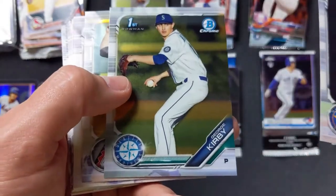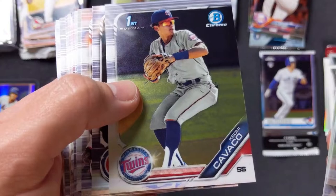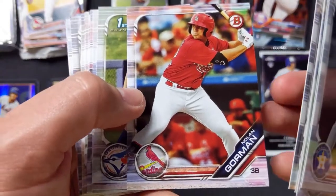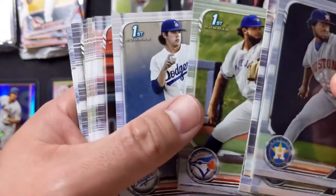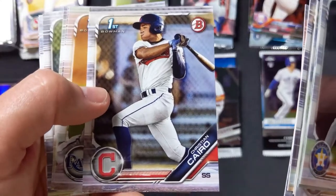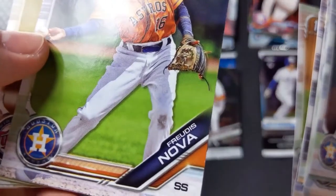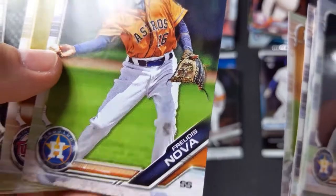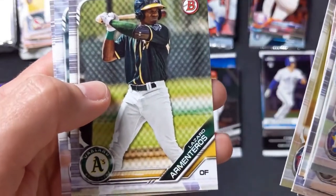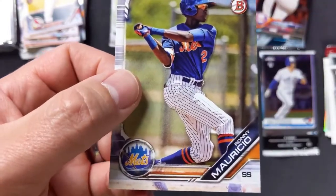Christian Javier. First Bowman for George Kirby. Blaze Alexander. Keone Cavaco, First Bowman. Chase Strumpf, First Bowman. Nolan Gorman. Alex Manoah, First Bowman. Jack Little, First Bowman. Josh Jung, First Bowman. Christian Cairo, First Bowman. Seth Johnson, First Bowman. Freudus Nova. Matt Cantorino, First Bowman. Lazaro Amronteros with the A's. Tyler Baum, First Bowman. And last but not least, Ronnie Mauricio.